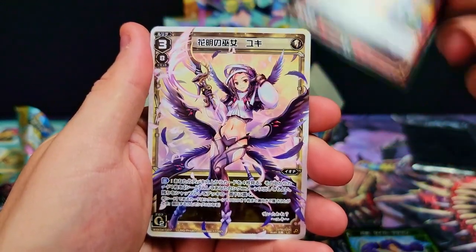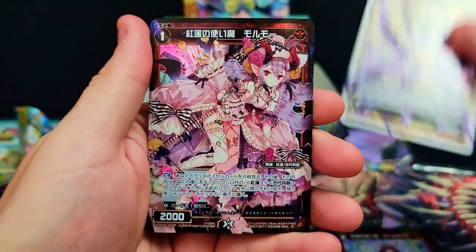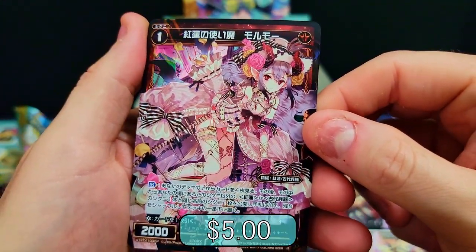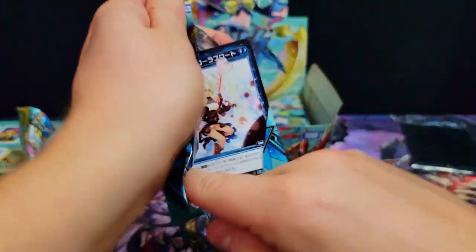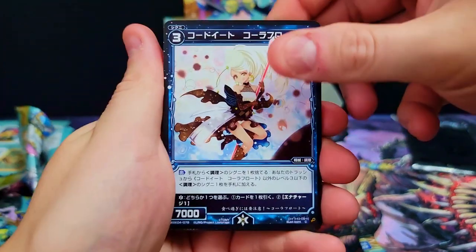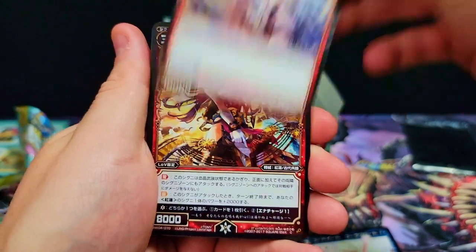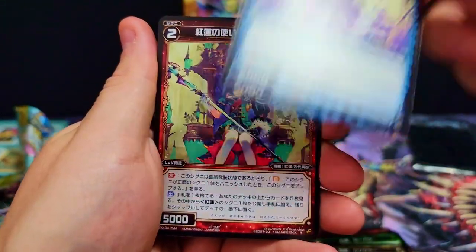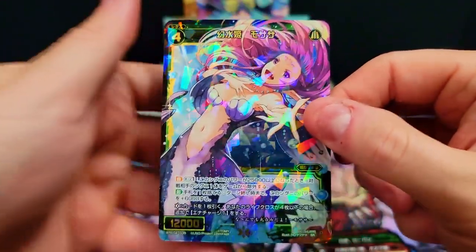We got a rare, an LC — a beautiful angel card, I've gotten a nice foil of her before — and a rare. Sharp rare, stunning looking artwork. Next pack — oh man, I don't even know what to expect. Beautiful! Is that the same character? She is dope, I like her a lot. She's got the Miku vibes going on there. Rare and a super rare.